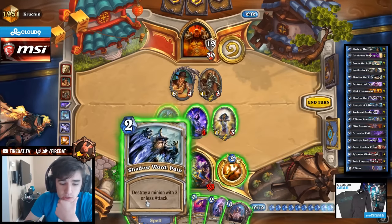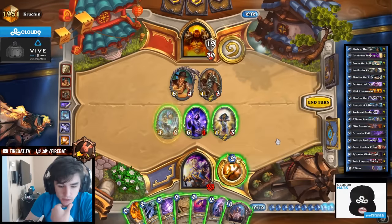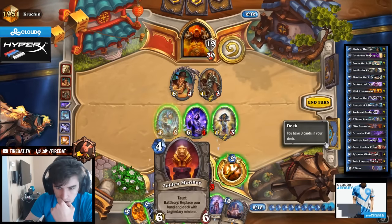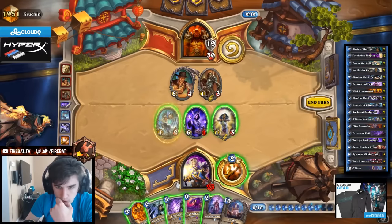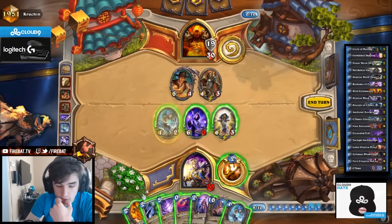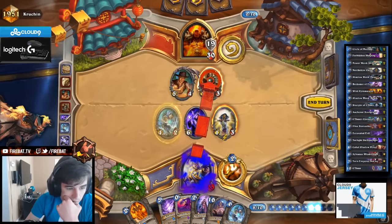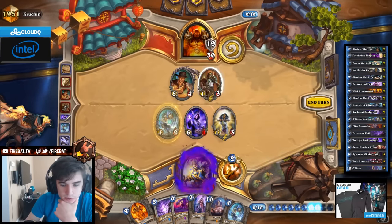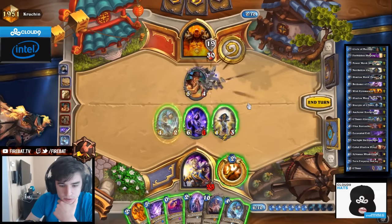We want to deny draws, so Shadow Word: Pain comes out for sure. What are we doing with the rest of our mana? We have 8 mana remaining. I think we want to cycle this in and start finding Golden Monkey. I don't know how many cards we want to draw. He has one Brawl left - I don't know if he has it or not. Odds are we're getting to that point where he is likely to have it - so that's scary.